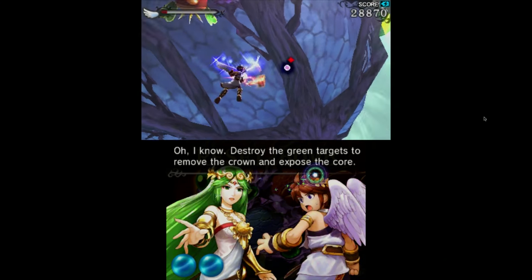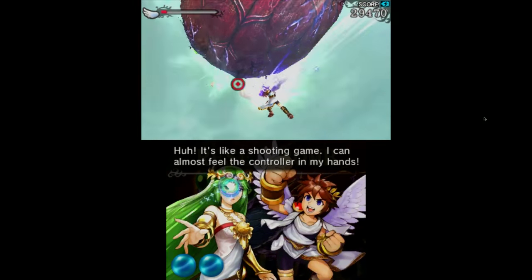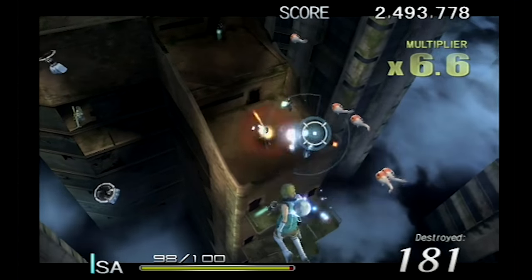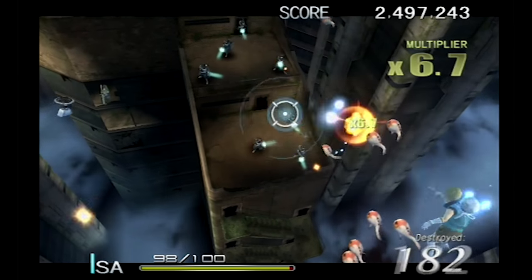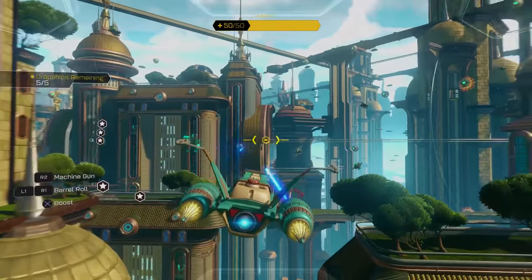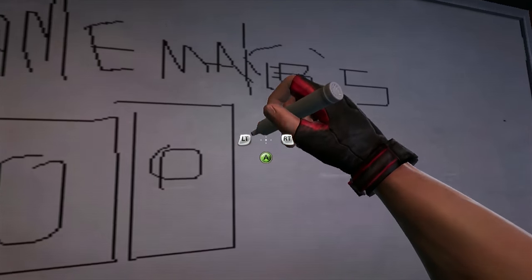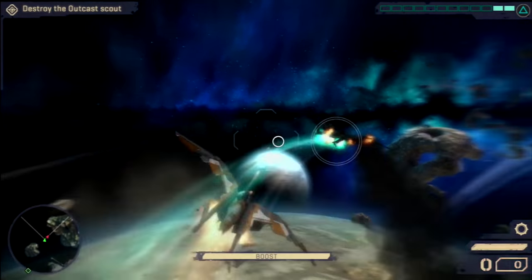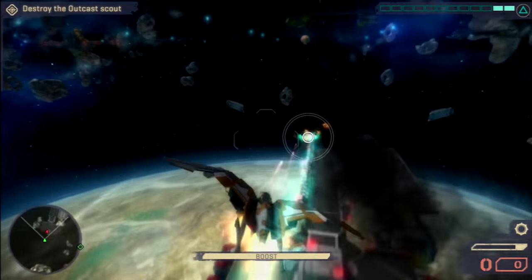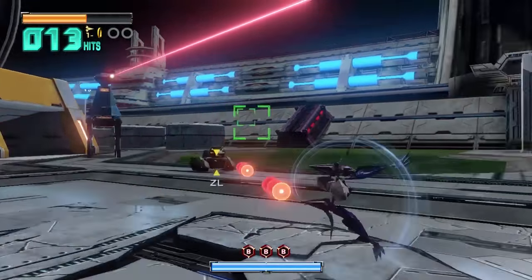We've seen on-rail shooters do this already — like Kid Icarus Uprising, which uses the analogue stick and stylus on the 3DS to move and aim, and Sin and Punishment 2 on the Wii, which lets you move with the nunchuck and aim with the Wii Remote. But you don't see a lot of space shooters that let you steer with one analogue stick and aim with the other. Games like Ratchet and Clank ignore the right stick and use the same system as classic Star Fox games. Analogue sticks aren't great for fine motor movement, and trying to wrestle with one while also moving in space is probably about as much fun as rubbing your tummy and patting your head.